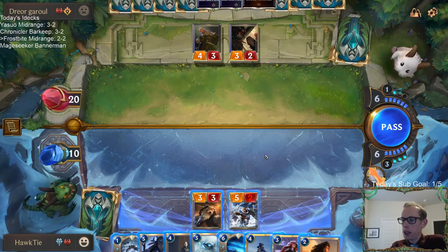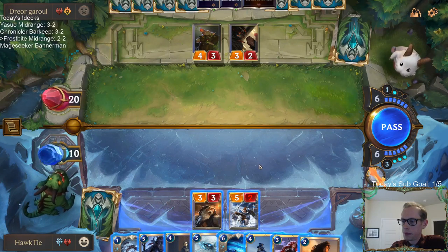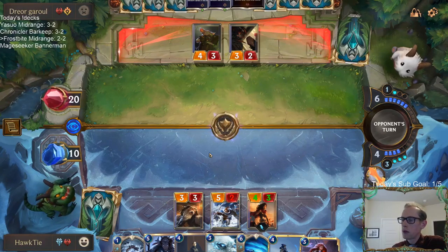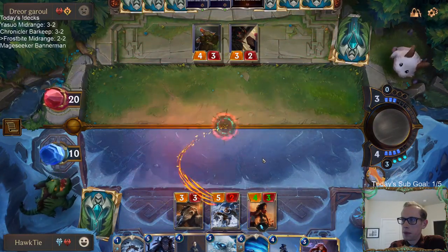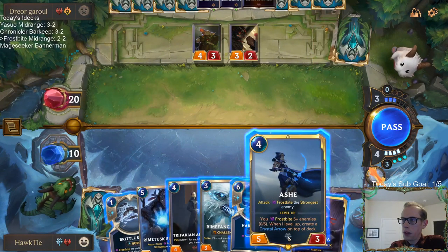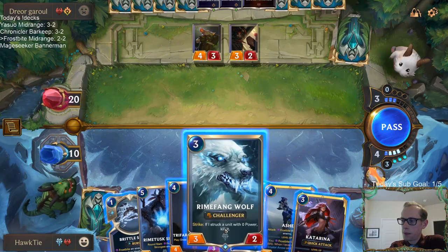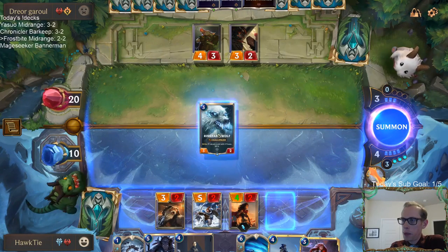Zero out of five for Ash right now. The world awaits — forward. I want everything to have two damage on it. Don't really like any of my options honestly.